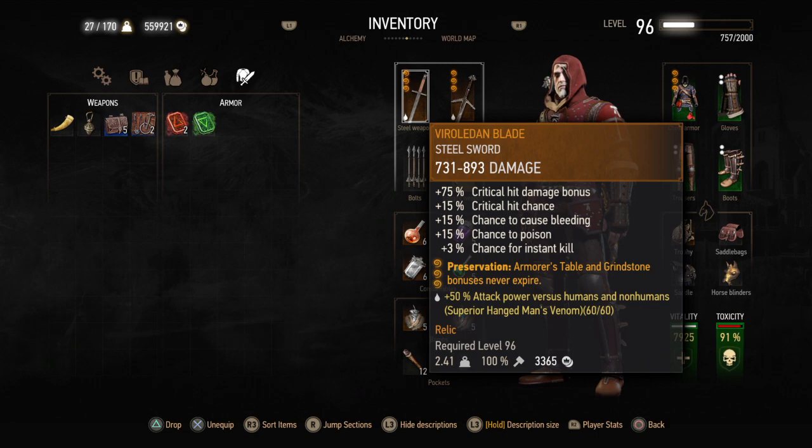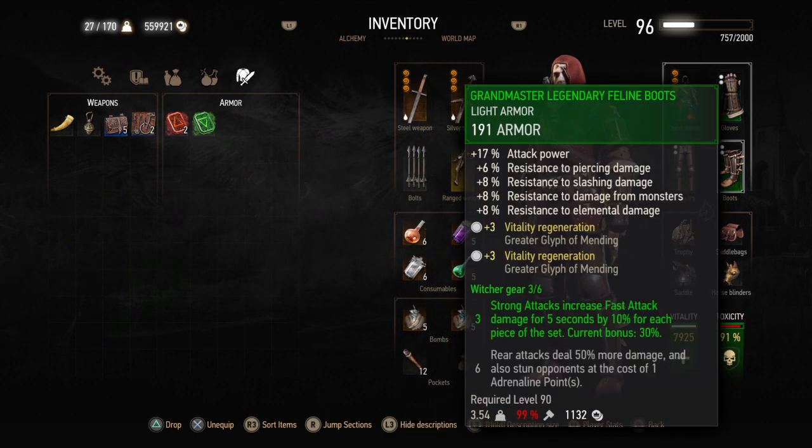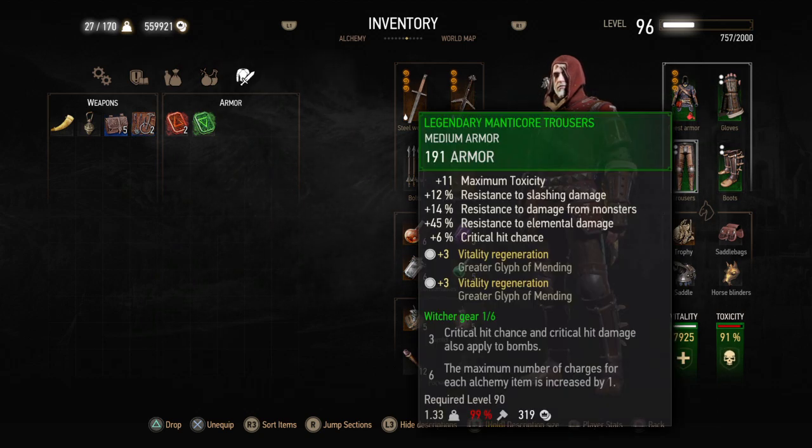You can replace the Vira Leaden Blade if you prefer a tiny bit more damage. Wait until you're around level 96 and then complete the Hearts of Stone quest where you fight the Groundskeeper — he drops a shovel that absorbs life, which is a pretty beastly weapon. Besides that, the Toussaint Knight's Sword is an equal replacement.